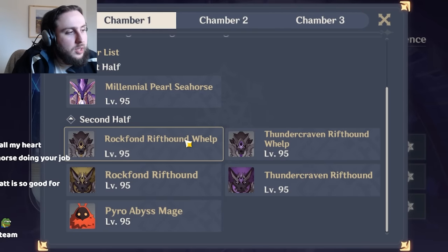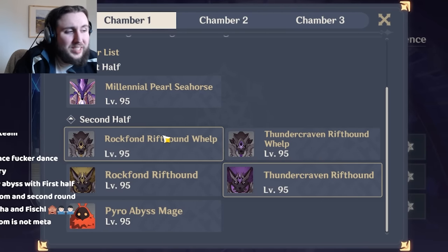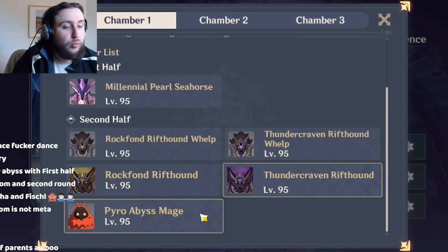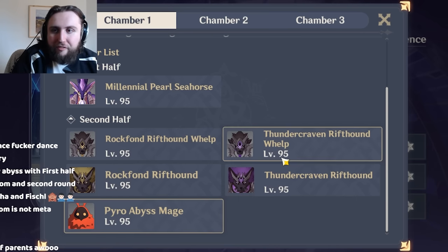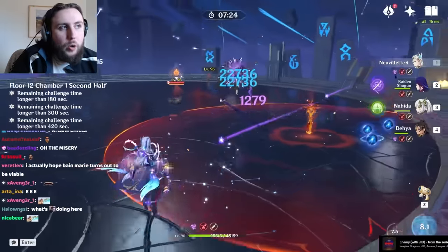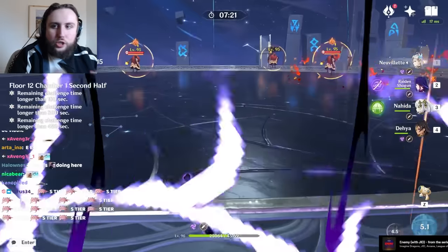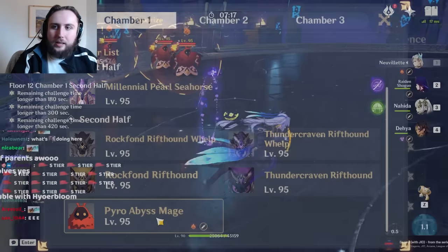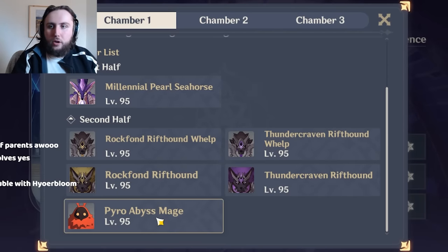Next up, we have the Rifthounds into Pyro Abyss Mages. There are 10 whelps, two big Rifthounds, and then three Pyro Abyss Mages. The Rifthound waves are fairly straightforward — just don't die to corrosion. The Pyro Abyss Mages, though, spawn in a very awkward way: they basically spawn in a triangle in a way that's fairly annoying to get far enough away from so that they do their teleport attack.